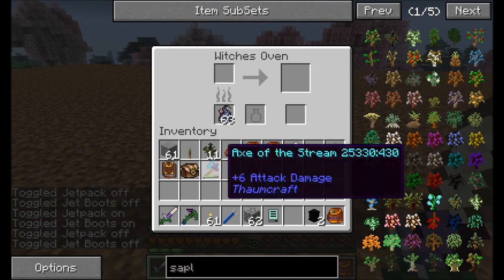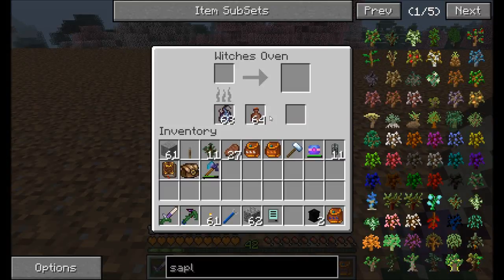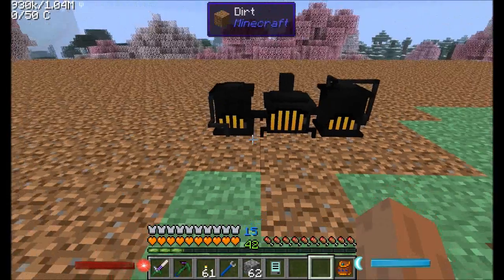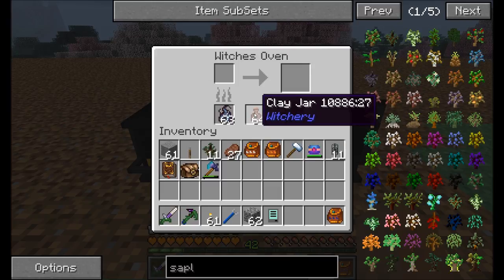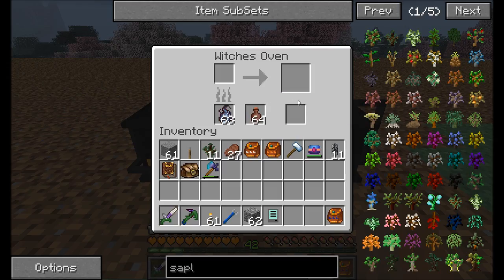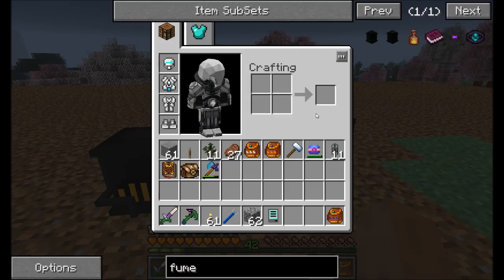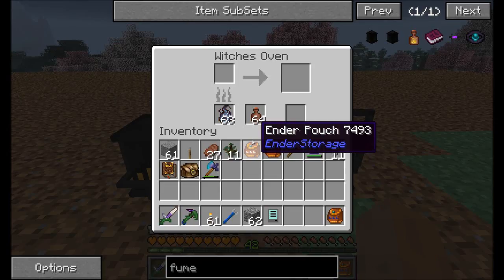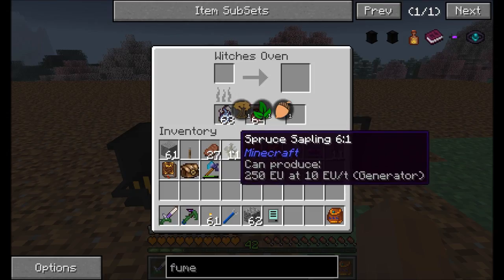Now that we've got something to smelt with, something to smelt, and some clay jars to store the captured essence in, I want to show you about the fume funnels. Fume funnels not only increase the speed at which this thing cooks, but also increase the chance of capturing fumes. You're going to want two of them, one on either side. Without them, you have something like a 30% chance to get the fumes. If you put one of these guys down, you get an additional 25% for each fume funnel, which gets you pretty close to almost guaranteed. You can also get a filtered fume funnel, which is an upgraded version requiring some more expensive stuff like a charged attuned stone — that gives a 30% boost per fume funnel. So if you have it fully upgraded, you get a 90% chance of getting your extra byproduct.